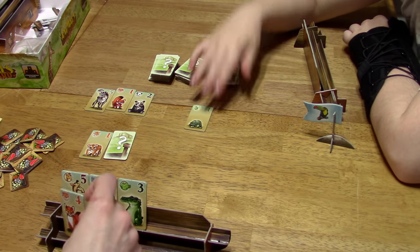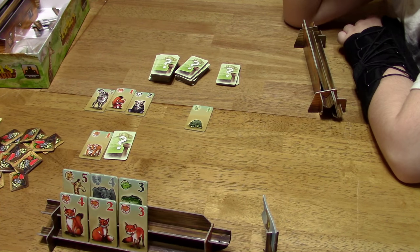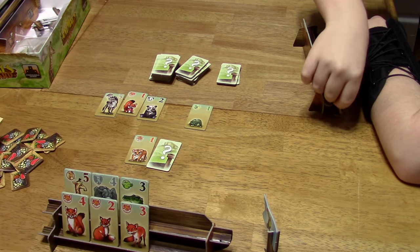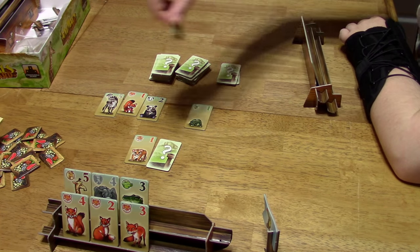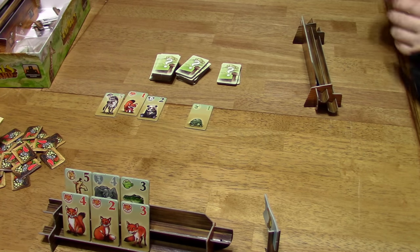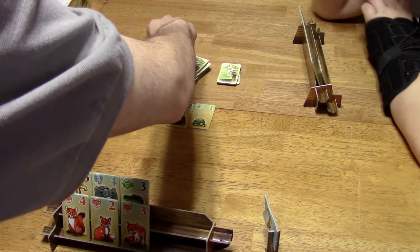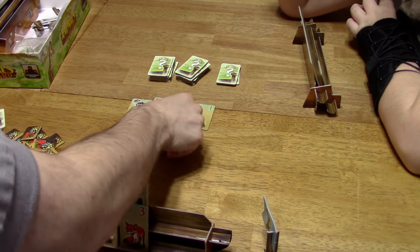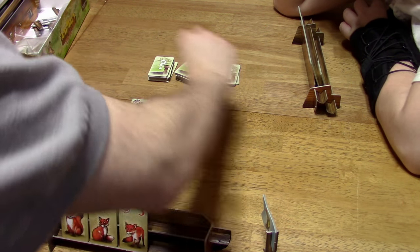My turn. You get the token now. You can either buy or split again for more food. I'll buy — I'll spend two food to buy the mystery tile. Ooh, it's a zebra! Well, you're not supposed to tell me what it is. Tigers and one free stone.